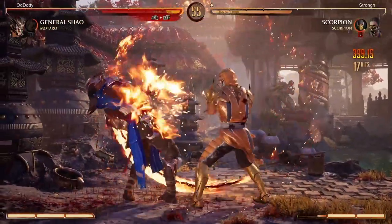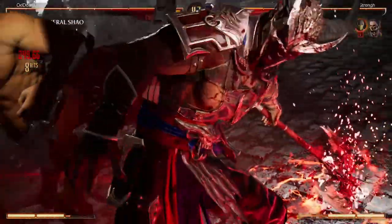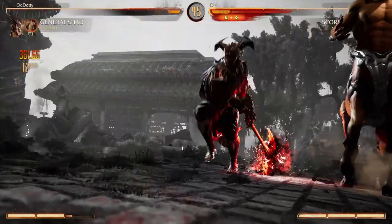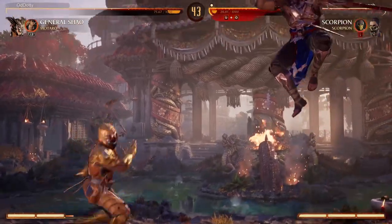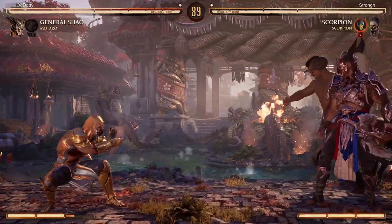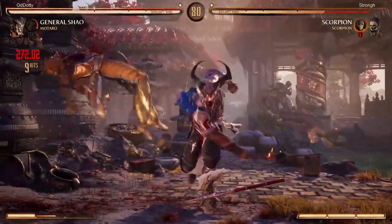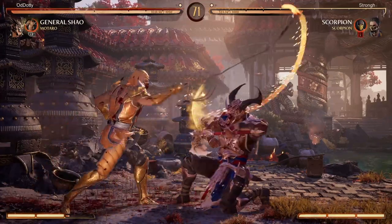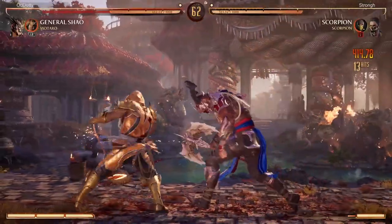I've been messing around with a couple of Mataro's different assists. Prior to this set I was only using the overhead, but during this session I wanted to try the low projectile and the multi-projectile. The low projectile is very good for General Shao because most of his axe strings have overheads and he only has one low, so people just tend to stand block against you. Having that low is very good — on block it's plus two so you don't lose your turn, whereas Frost's forward cameo leads to much bigger reward on hit but gets you fully punished on block.